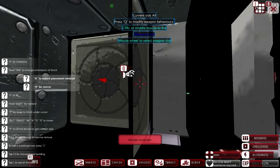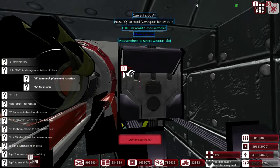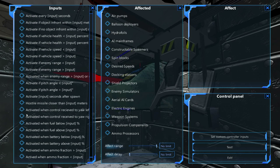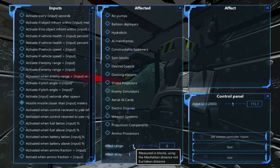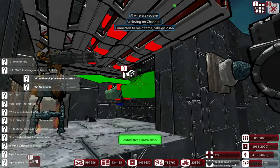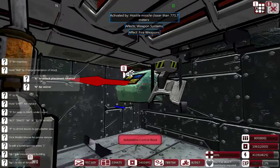The automated control block can go right next to everything — so it's next to the weapon and the controller. It's very simple: it should be 'hostile missile closer than X.' The X we're going to have as about 700. It should have a weapon system — effects range of only 3 or 4, just to make sure. And then we're going to have weapon systems fire weapons — test. So that now is basically helping to control.